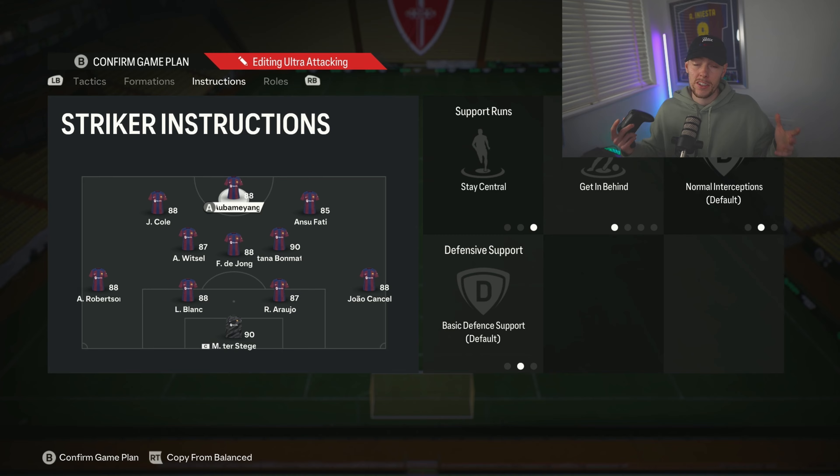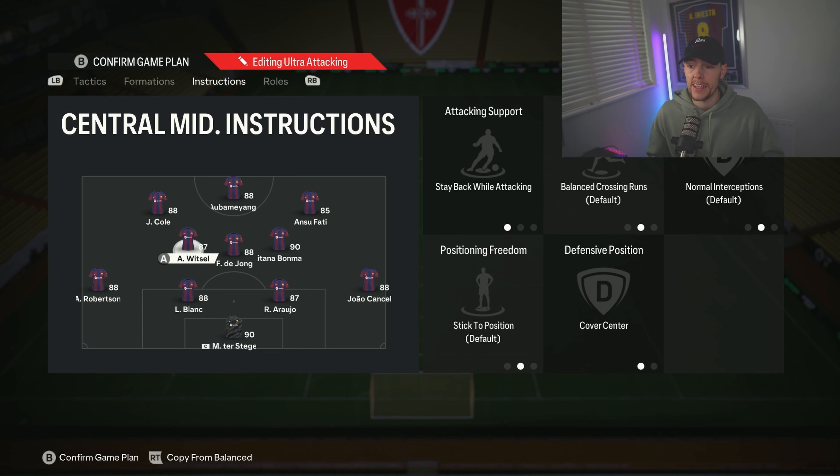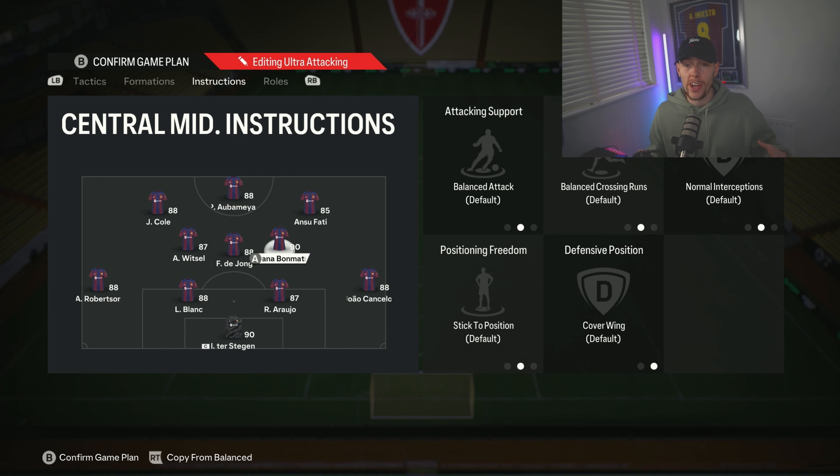The way this defends: I'm going to defend in a 4-4-2. My striker and right center forward are both on stay central, but the striker is get in behind — you can have him stay forward but work rates will keep him up the pitch. Cole is on stay central, get in behind, come back on defense, so when we don't have the ball he'll be defending in front of Robertson. Witzel is stay back while attacking and cover center. Frankie de Jong will always be stay back while attacking and covering center, so these two guys cover the center backs. Bond Matty is just on cover wing and she'll get forward.